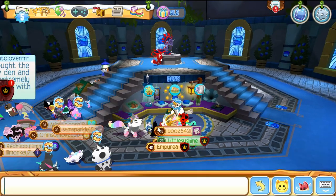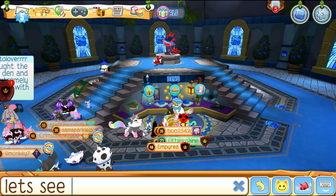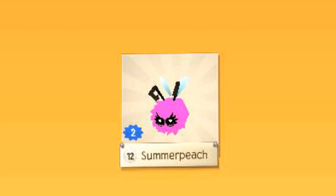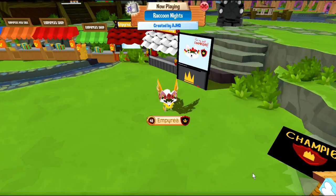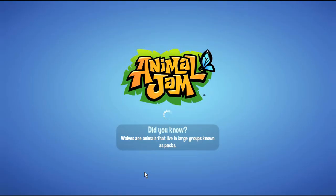We got the entire bundle and some of my buddies are here, so let's see the new den. Oh — I have a gift for you! That's so cute, thank you — that's so nice! Okay, let's head to my den now and switch over to the Popa Palace. I'm so excited!